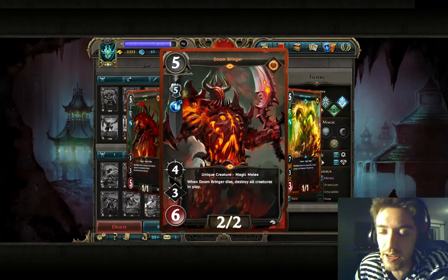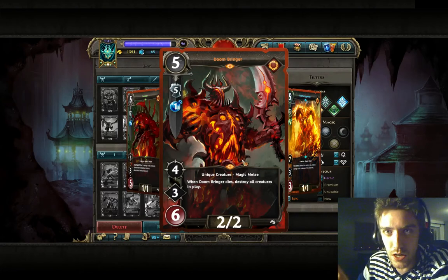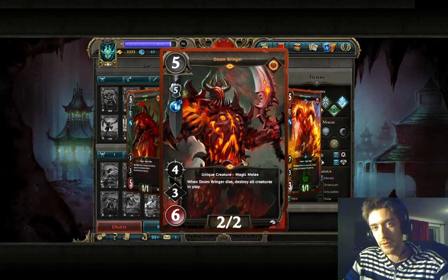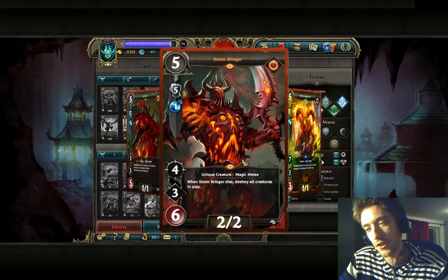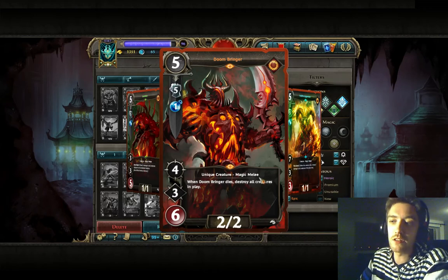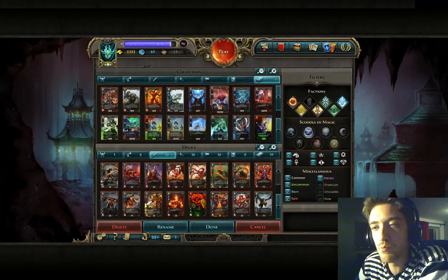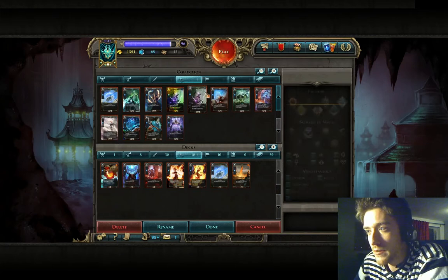You also get Dubrigale, which is a unique guy. He works well with Week of the Dead because you can decide when it dies, and when you decide when it dies you can bait the opponent to go all in. The tactic is: use Dubrigale to drop it down, clear the board, make your opponent think you're going all in — but you're not. Use Dubrigale with Week of the Dead to kill it, destroying all creatures, then play your big creatures right after. Pretty good.